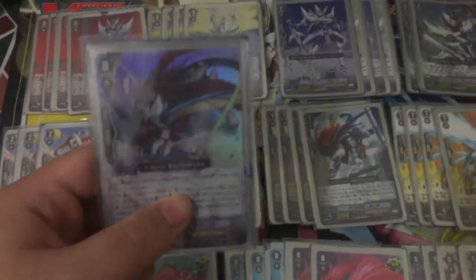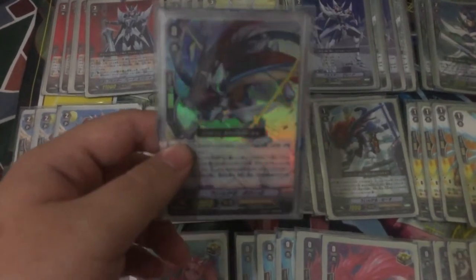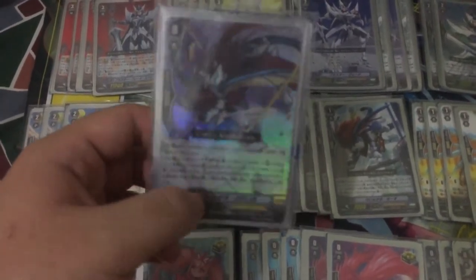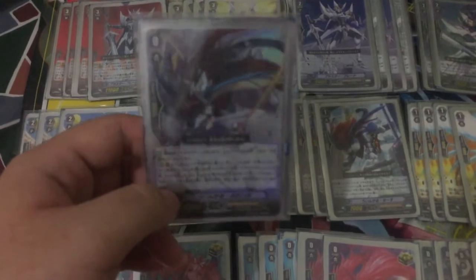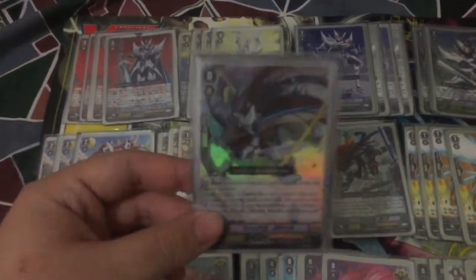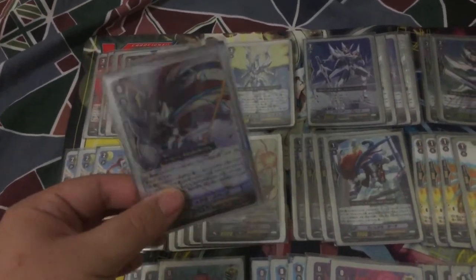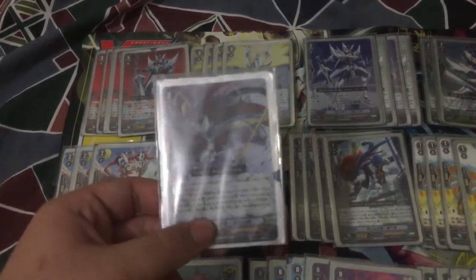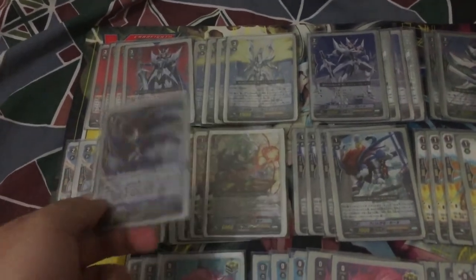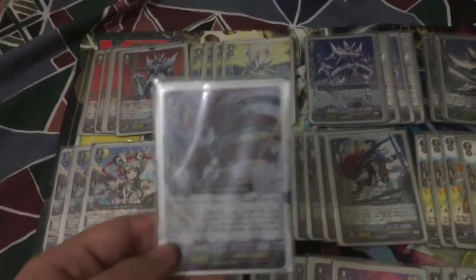For my starter, I play Wingal Brave. It's quite a good card. When this unit boosts a Blaster unit and the attack hits, you may pay the cost — put it into soul — and search for 1 Grade 2 Blaster unit. Yeah, so you can get soul quite fast for Soul Saver Grade 4, or call a Blaster Grade 3 for the stride.